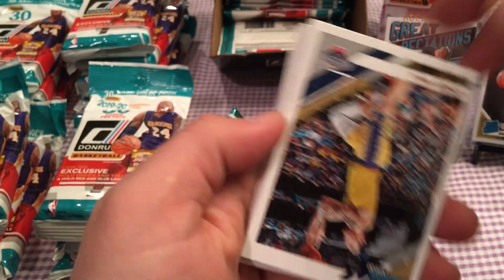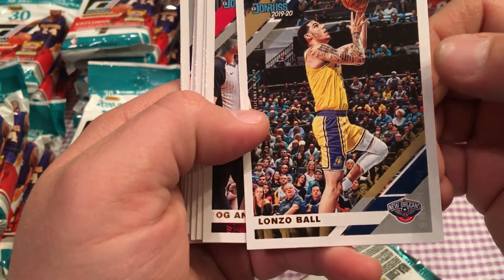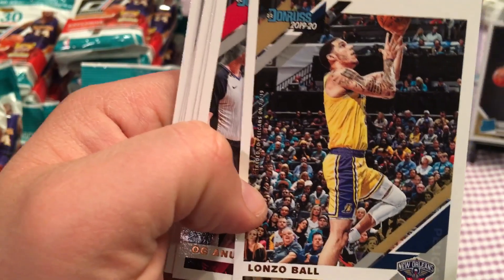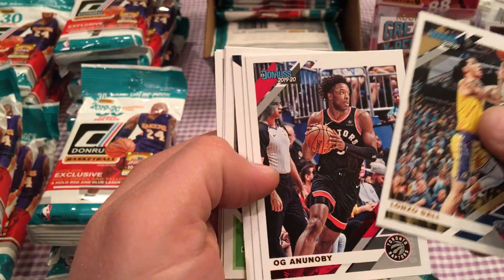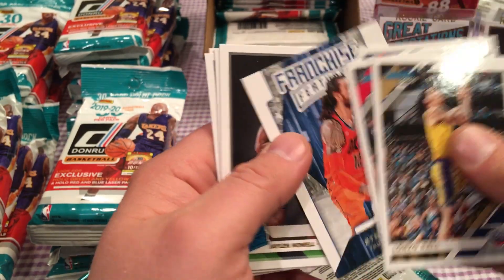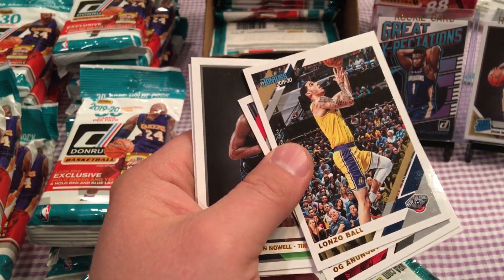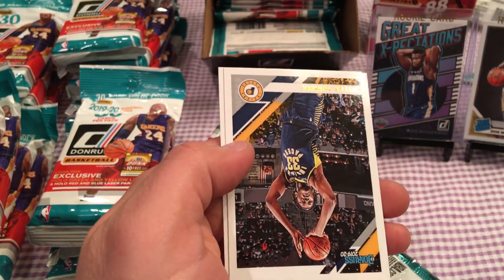The pack opened so easy, like butter. Lots of balls on the Pelicans now — I didn't know that. Wow, that's going to be huge with him and Zion. Zion's got to hurry up and get healthy. They've got a winning team. Another Rui — very good.